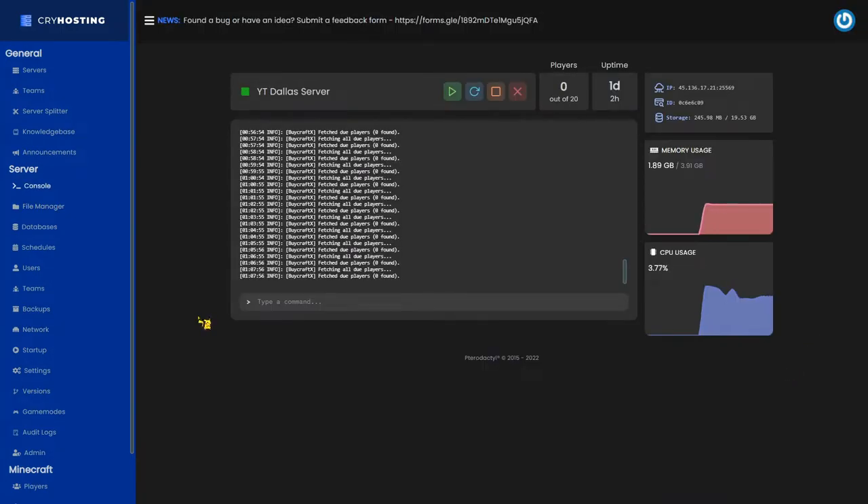If you are looking for even more optimization and you have access to the startup flags of your Minecraft server, navigate to the video description and paste the text below the links into your server's startup parameters. Even if you aren't using Pufferfish, adding this flag will assist in removing server lag no matter what server.jar file you are using.